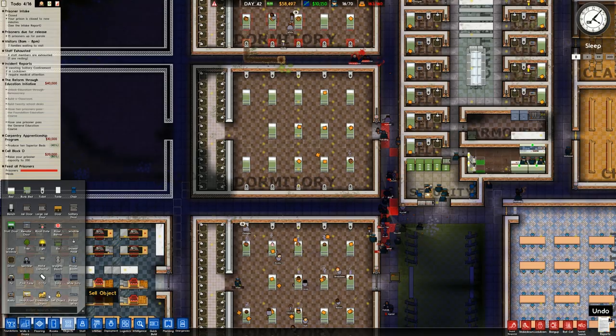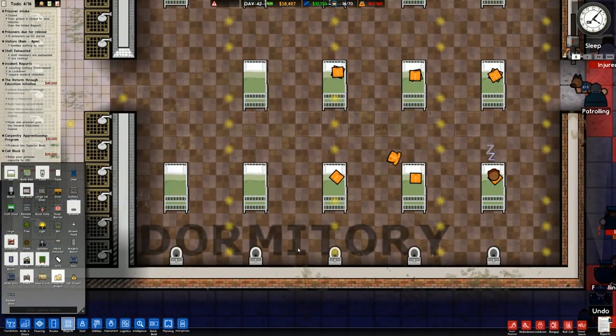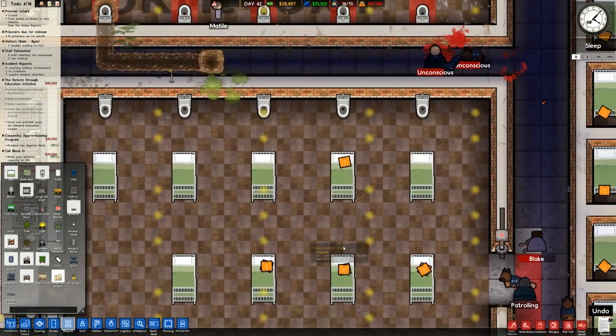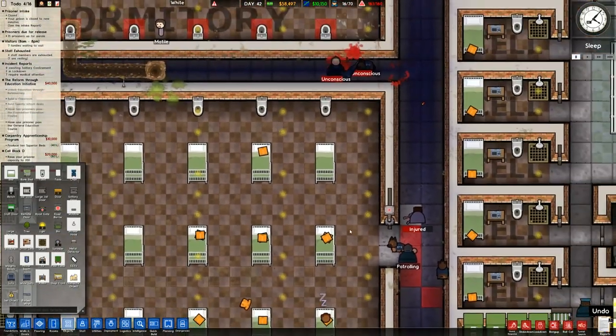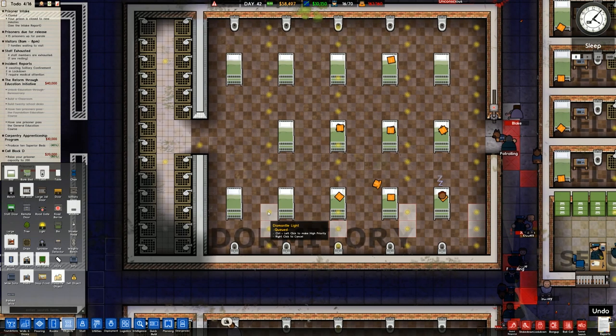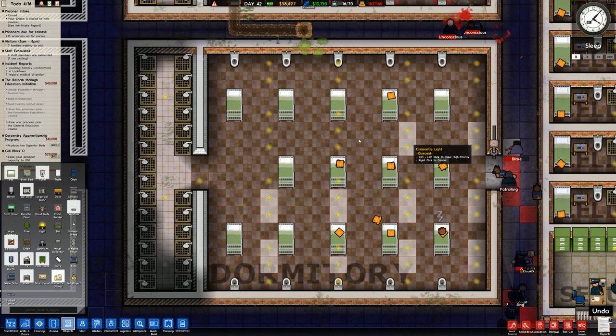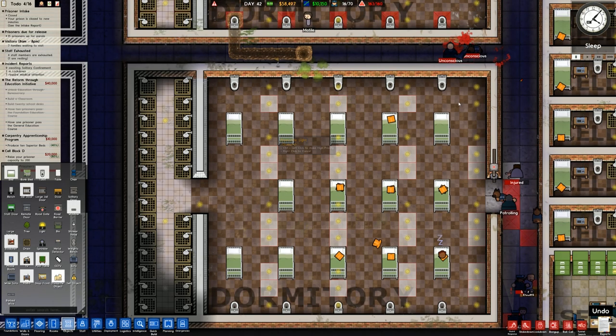I'm going to go over to objects and to dismantle. Because of some weird quirk of cloning, there are more lights in here than an Edison warehouse - that's a lot of lights. I'm going to dismantle most of them because they're simply not required, and there will be a noticeable impact on the power grid.